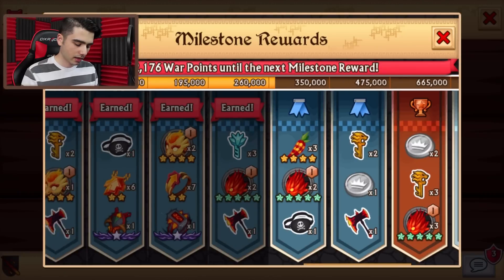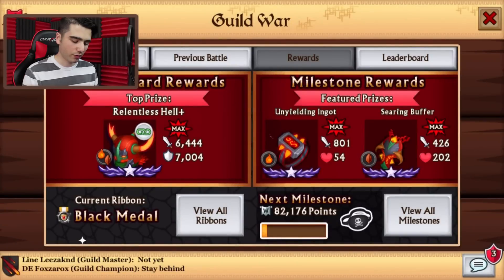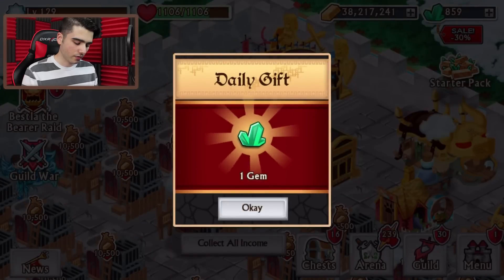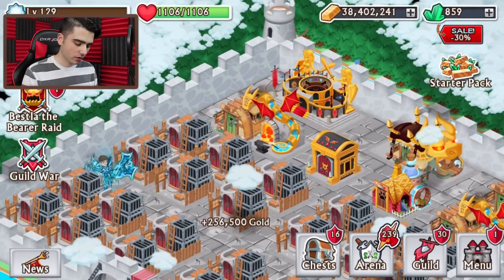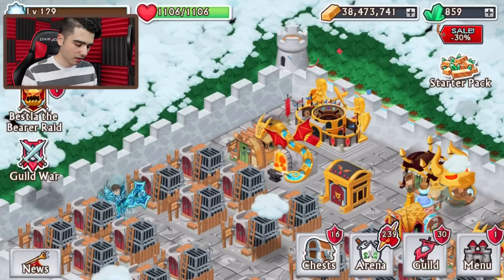I got two crafting materials plus the one that I got from the Mastermind World, so five materials so far. That is pretty nice — already have five materials. I am halfway through the new season crafting a bunch of armors right now.